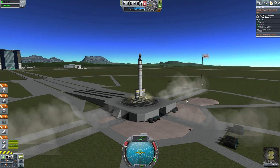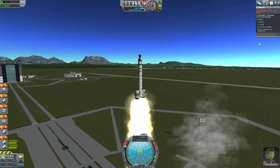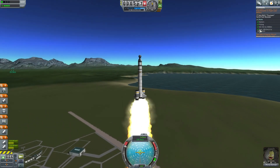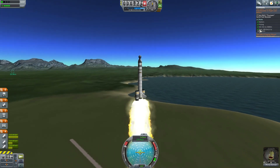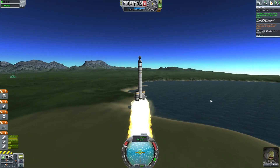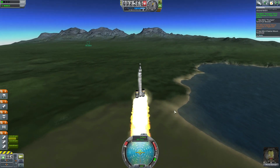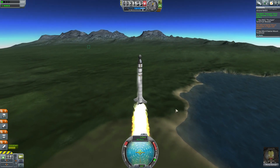Ready and off we go — firing those solid rocket boosters. Wait for this to turn green. Wait for it... and now we can start testing that main engine. We have completed that contract. We're about to run out of fuel here, so ditch those by hitting the spacebar. We are not steering at this time.